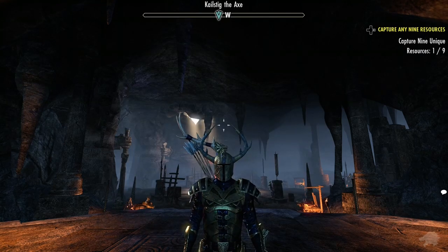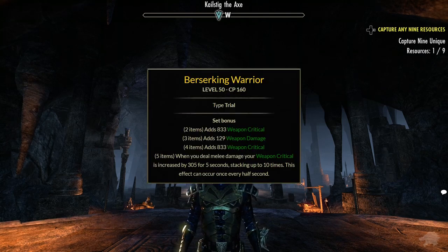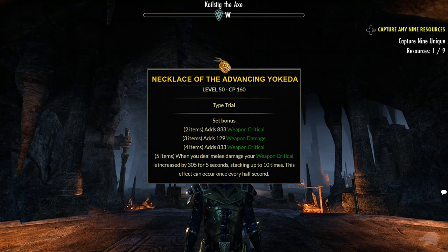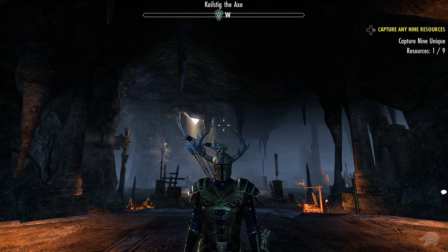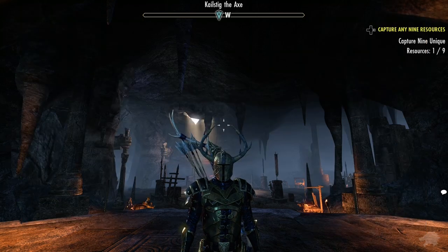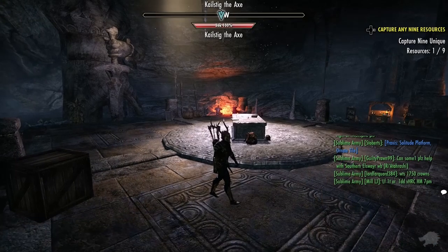I've been running it just recently for this set. Just to point out, the item set is actually called Advancing Yokuda on the individual items but the set itself is called Berserking Warrior. The reason why I've been looking to gain all pieces of this set is because in Update 27 it had a buff which has made it a pretty strong crit set to run again. Here you can see the other sets that drop within the trial — many of them still used quite widely throughout the game in many different builds, but we're here for the Berserking Warrior, so let's get it.